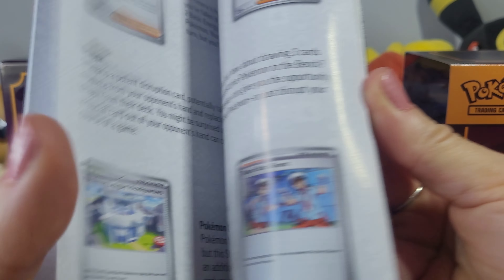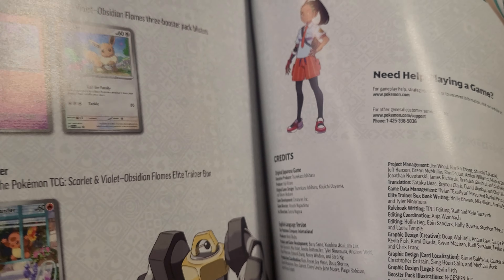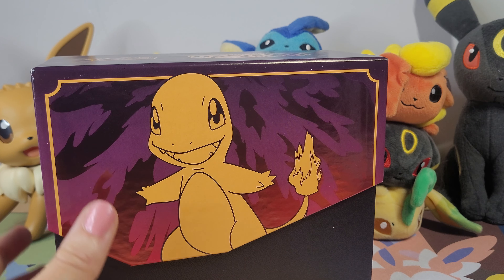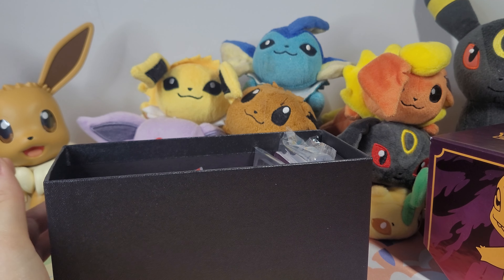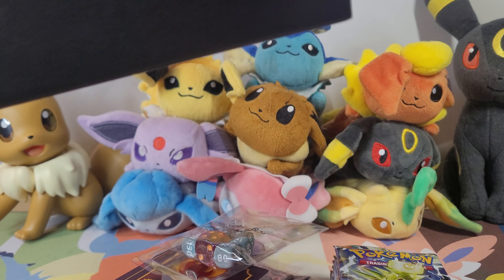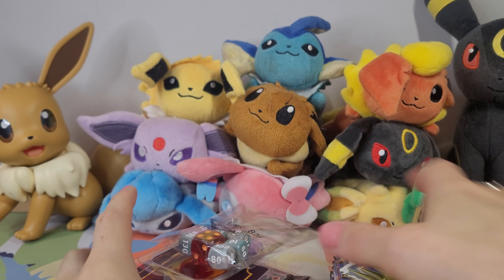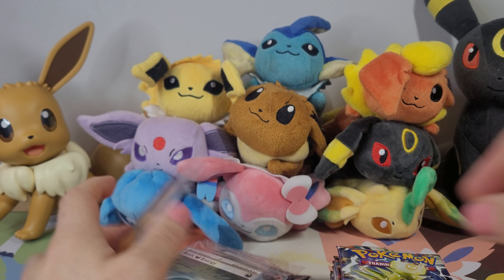But look at this! We'll take a quick flip-see through the binder. We are going to be opening this up today. I do also have a Pokemon Center exclusive Elite Trainer Box coming soon — should be shipped this Friday. This is the next set in the Scarlet and Violet era.